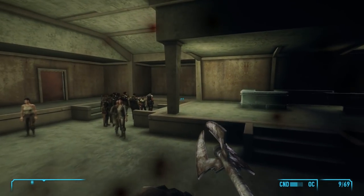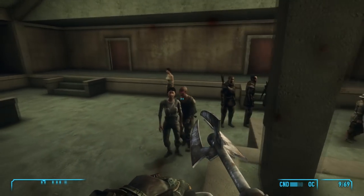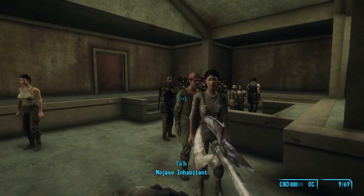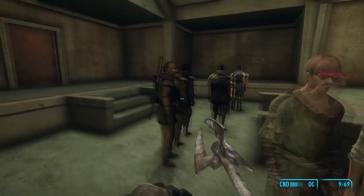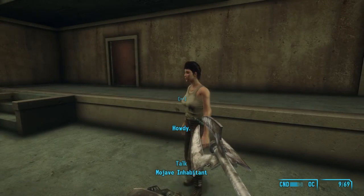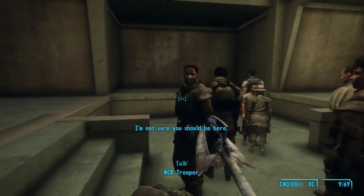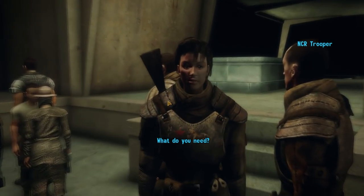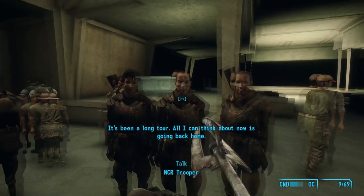There's also a handful of generic NPCs. These civilians and NCR soldiers were meant to appear in a cutscene at Camp Golf. The civilians would have attempted to steal water from the base before being chased away by the soldiers. There are quite a few unused lines from the scene, which would have further explored the morality of the NCR.